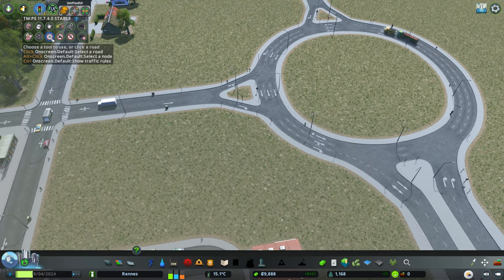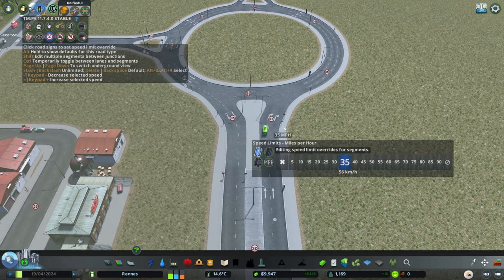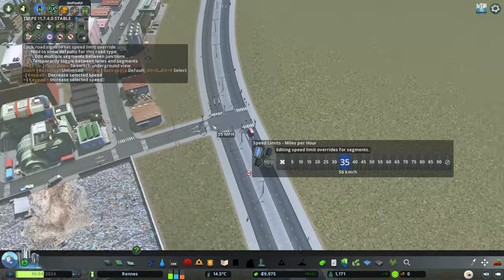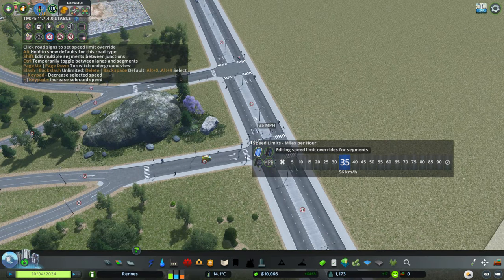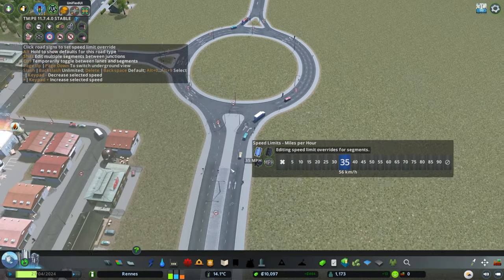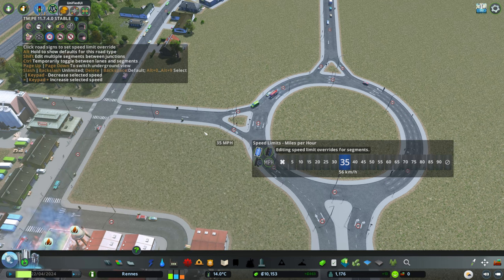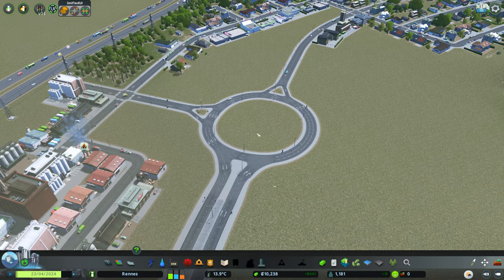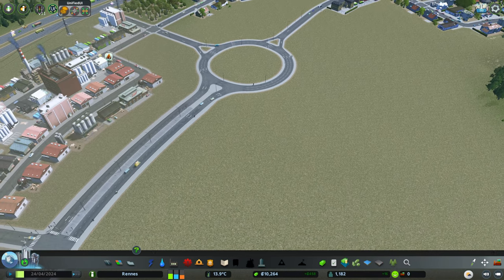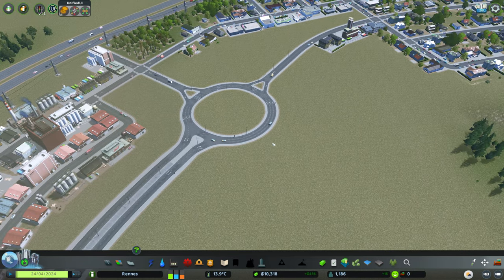Next I want to look at speed limits. I'd like at least 35 mph on the inbound and outbound. Holding Shift I can do the whole road section at once — bada bing, bada bosh. So 35 all the way up this road, 35 on the inbound, 35 going around the roundabout, and 35 coming in and out. Maybe 30 on the residential side streets — that's 48 km/h for those who don't know. I don't want to do too much detail on the markings since this is all going to change anyway.